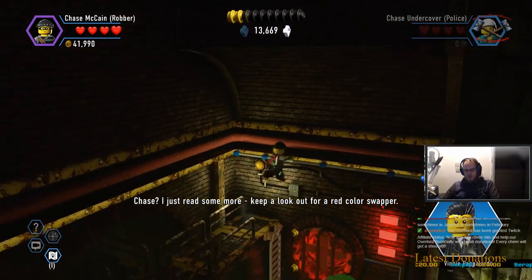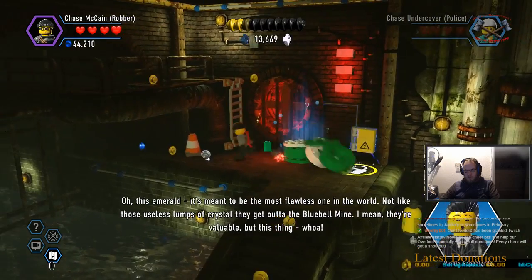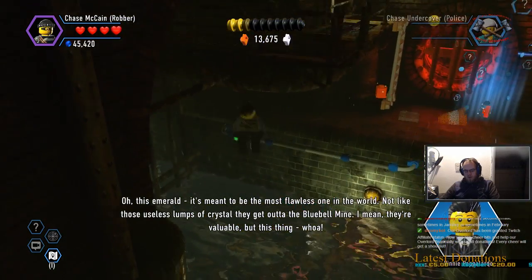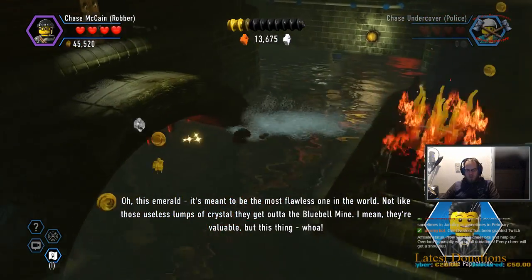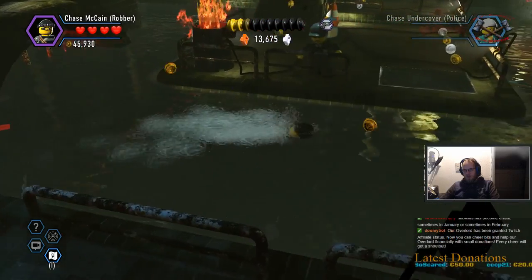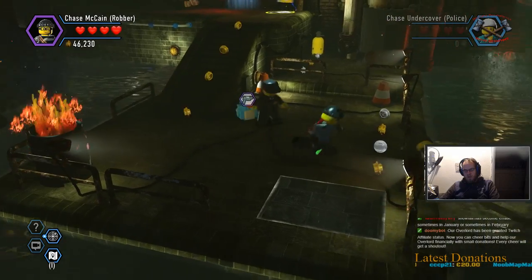I just read some more. Keep a lookout for a red color swapper. Right, red color swapper. This emerald — it's meant to be the most flawless one in the world. Not like those useless lumps of crystal they get out of the bluebell mine. I mean, they're valuable, but this thing... Whoa!